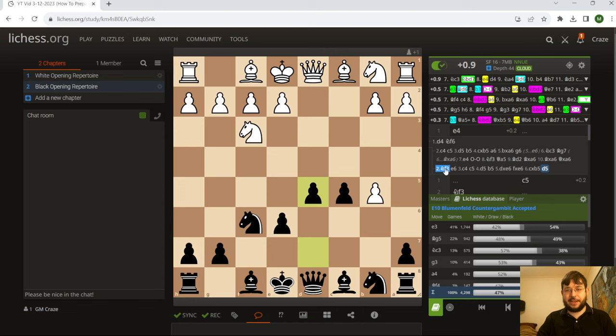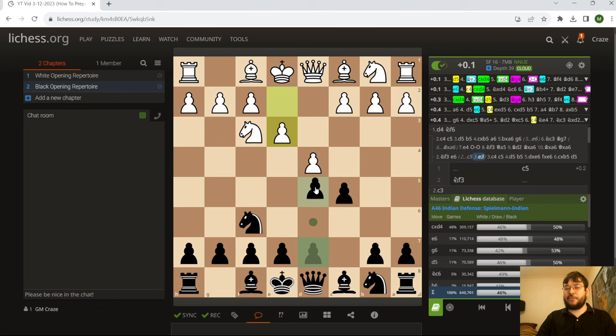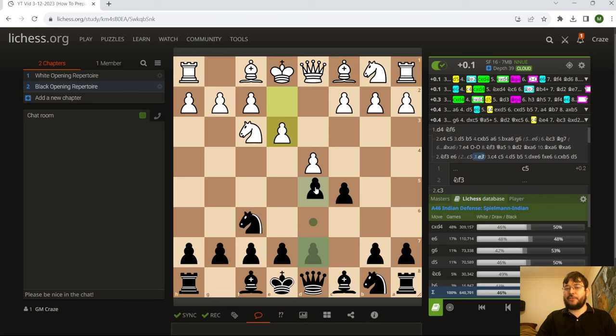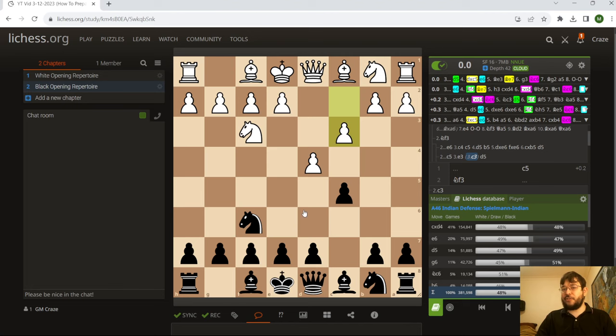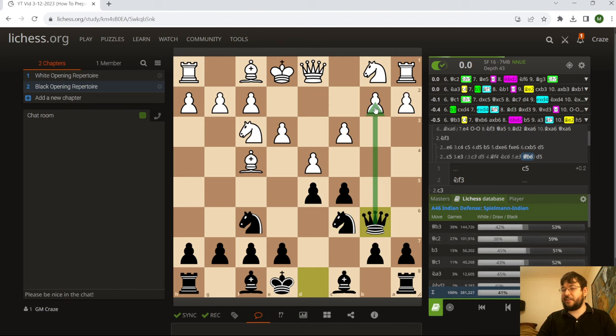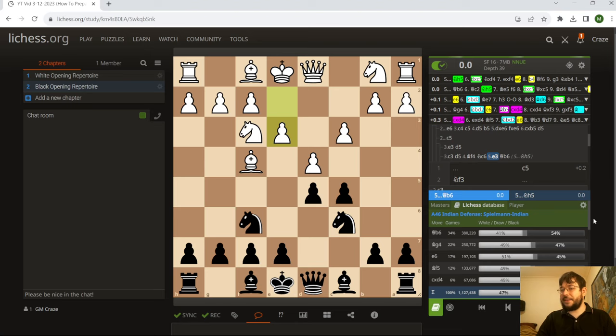Definitely there are some ways you can find different systems. Probably the easiest is just to play C5 anyway — potentially moving to a D4, D5 system where White doesn't have such an easy C4 push anymore. Likewise, if they play C3, you get a choice of whether you want to play D5 and potentially cause a few headaches for a London player or a Torre player, or go for an early Queen B6 — which you can see is scoring very well in the database. Or even Knight H5 if you want to play a little more creatively. You can look down and see what lines are scoring the best in the database, and if you pick that, you're probably not going to go too far wrong for the most part, assuming the engine also doesn't mind the moves.